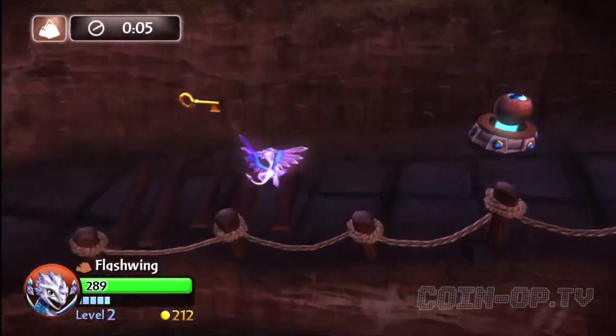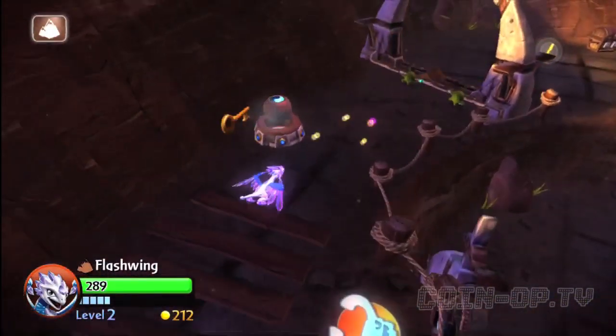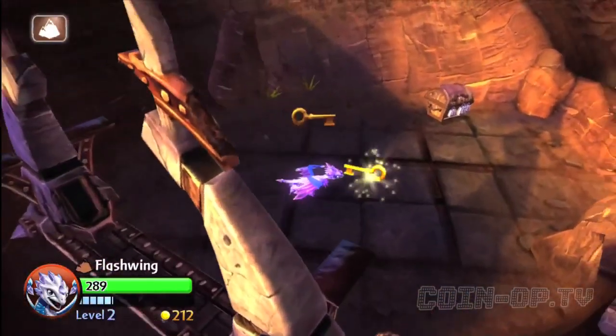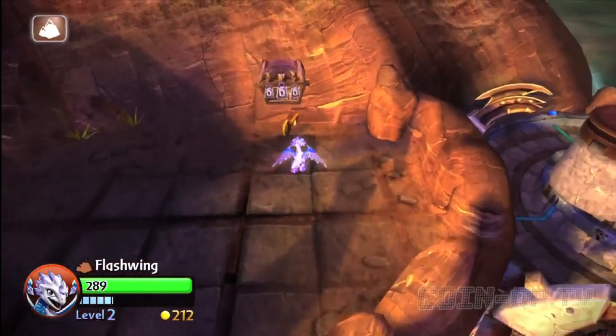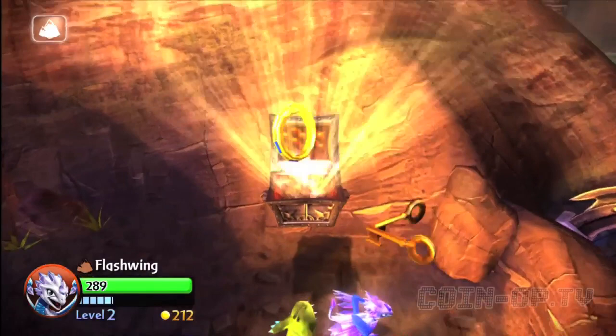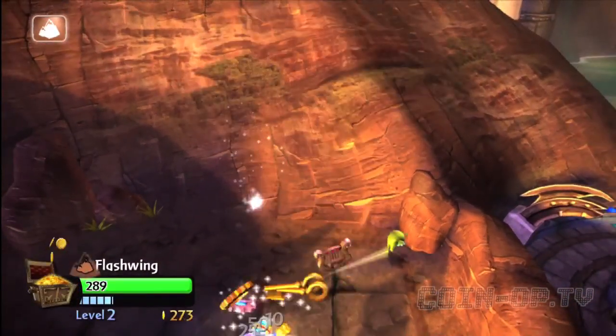First off, early on in the game, we're going to go up a little path here where you shoot these little eyeball-y things. There's a key back there, so you have to go back there anyway. And you'll see there's a chest back there. I'm using Flashwing right now — she's really awesome, one of my favorite figures from Wave 2.